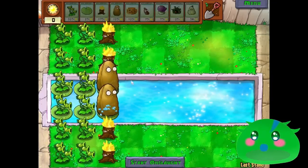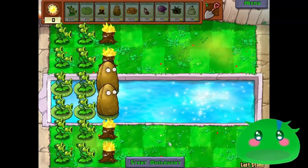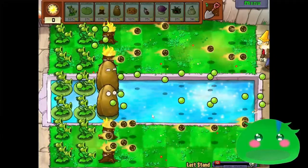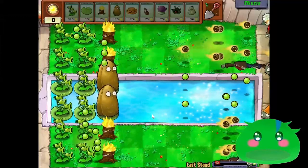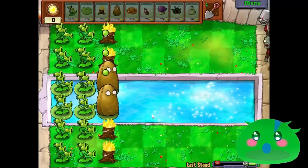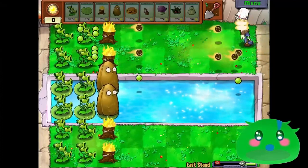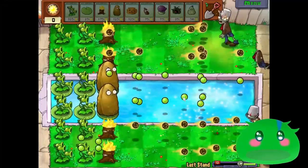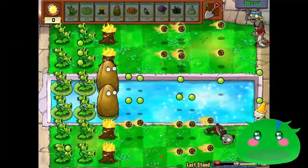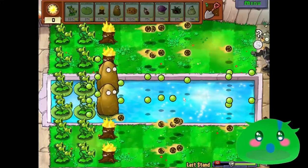I'll put Tall Nuts here to combat those dolphin zombies. That took out all of my sun, so we'll start the onslaught. After every different round I'm going to get some more sun so I can put down Pumpkins and make any other modifications. But look at how quickly even the metal bucket head zombies are dying - these zombies just die really quickly. It's just at the later levels when it gets a little bit more hectic.